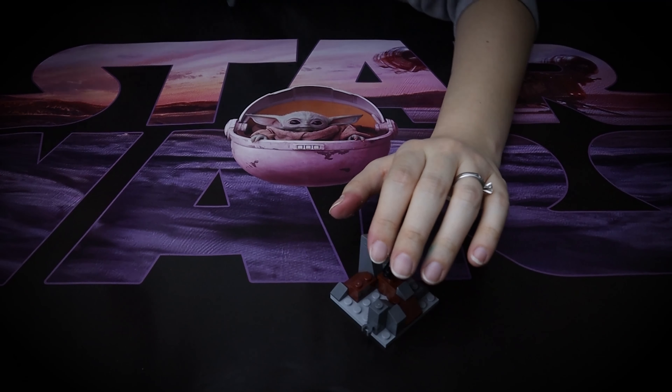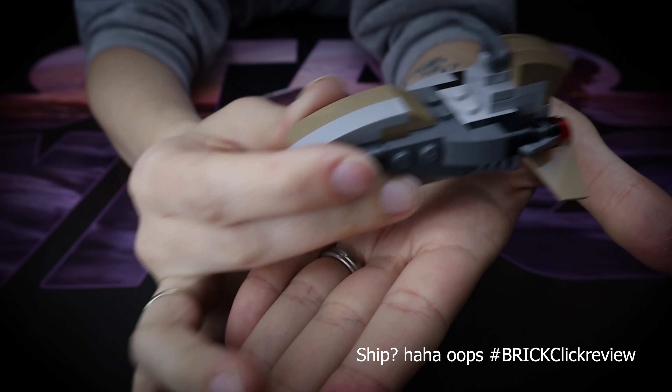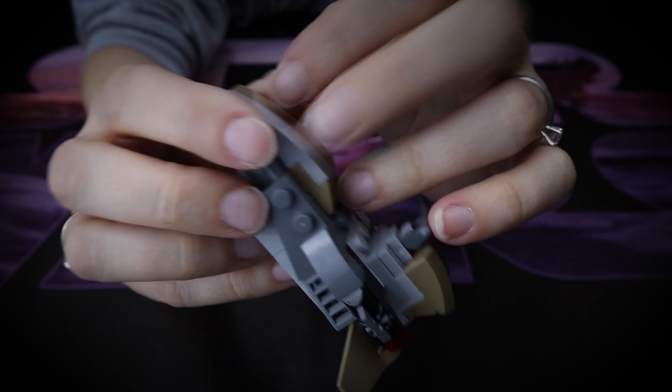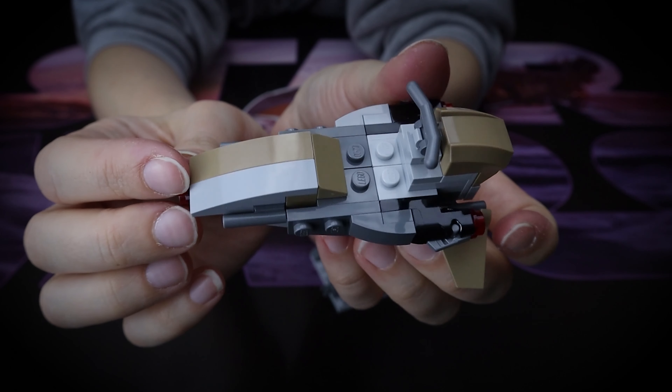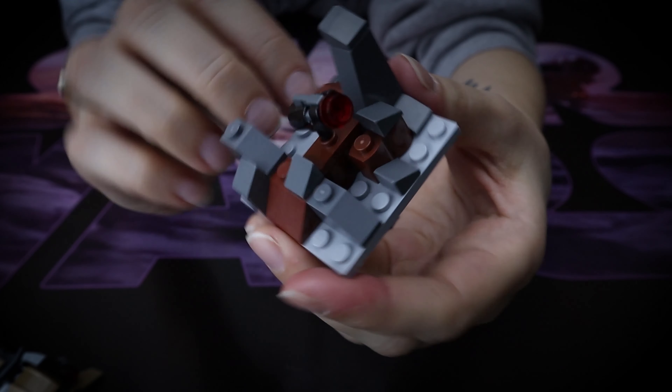As for the sets, or the builds, you get this little build right here, and it's kind of like this little ship thingy — it goes across the ground, I believe. There's all of it, as you can see right there. This looks like a fire thing — fire coming out the back or something. So you get this one little plane thingy rider. I don't know if they say it in the show.